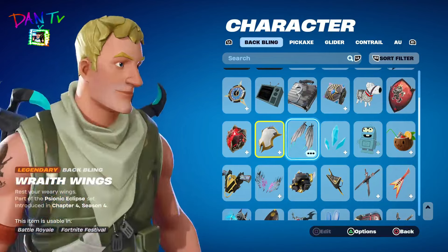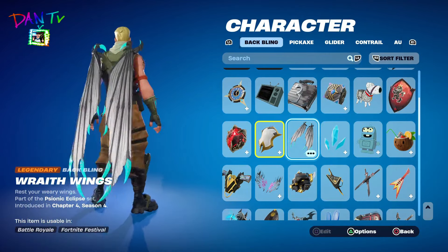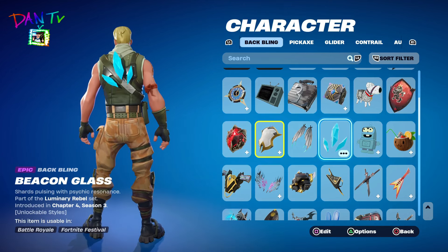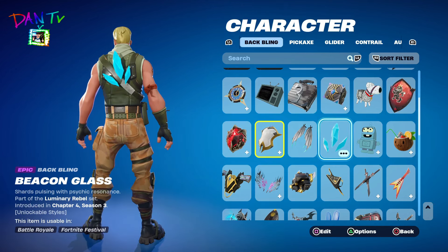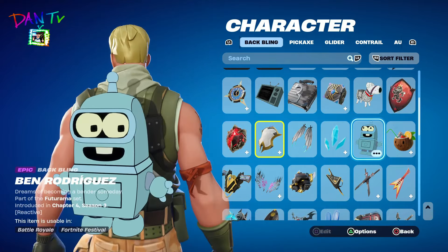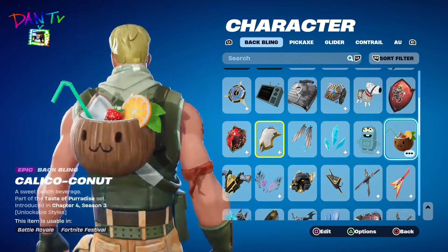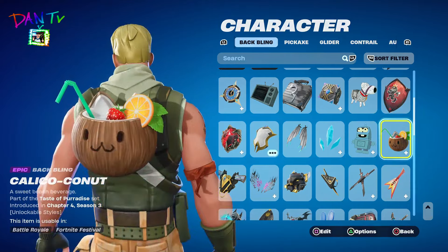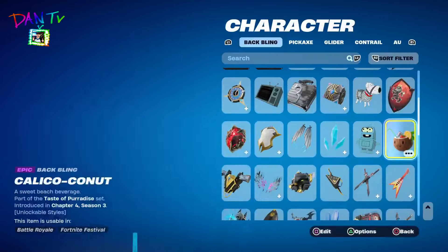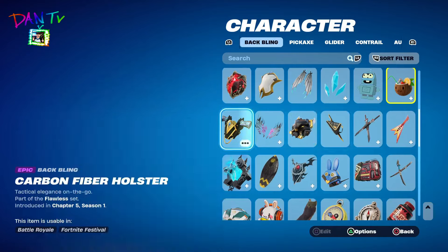Oh my god, Jonesy looks cursed. It's the On the Wing back bling. We have the Glass Things — yeah, I'm calling them Glass Things. We have the Baby Bender back bling — cute back bling. We have a big smoothie — I'm calling it a coconut juice — with some food.